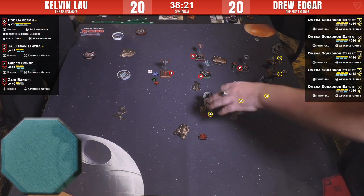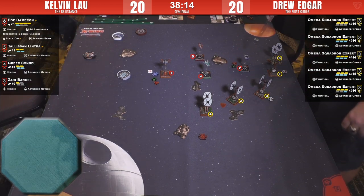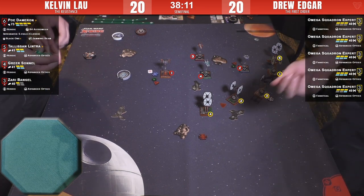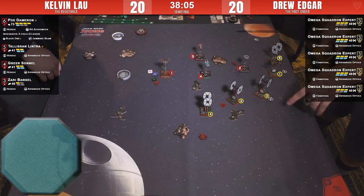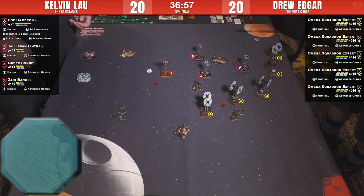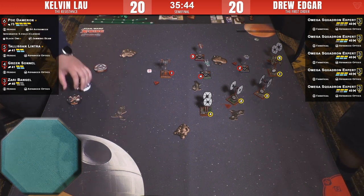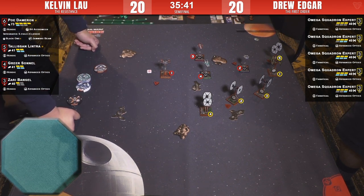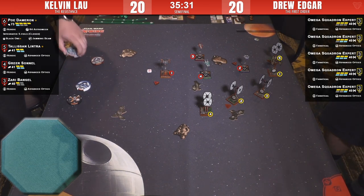Number two has a shot on Tally — how does Drew look positionally for next round? Drew actually had a shot, so two ships shot at number two. Did Kelvin really only get one damage in that whole round? Yeah, wow.